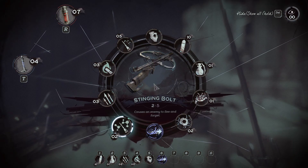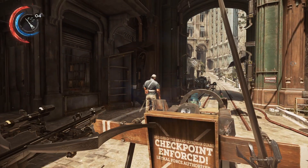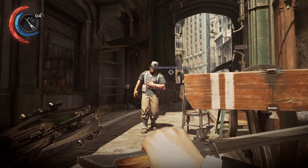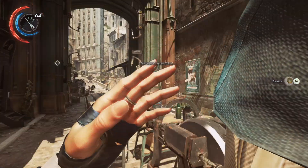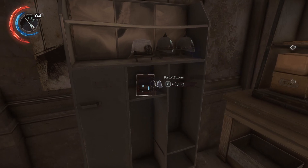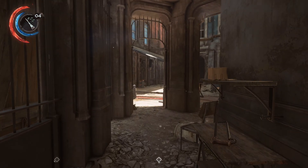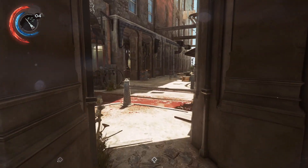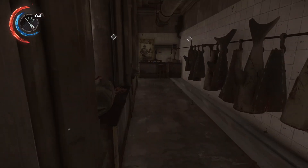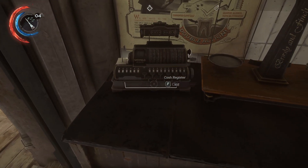Oh, a stinging bolt — I'll explain these later. I didn't realize you got them this early in the game. I'm looking for a sleep dart. You may notice that sleep darts work differently in this game. In Dishonored 1, if an enemy was unaware of you, the sleep dart would always work instantly. But in this game, sleep darts now always take a few seconds to activate — they stick into an enemy and you can see where they stick in. It's a great little detail.